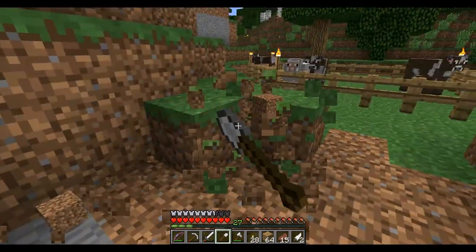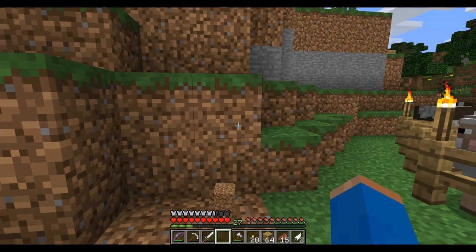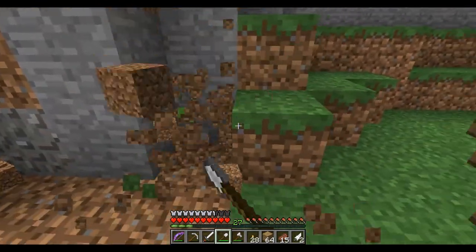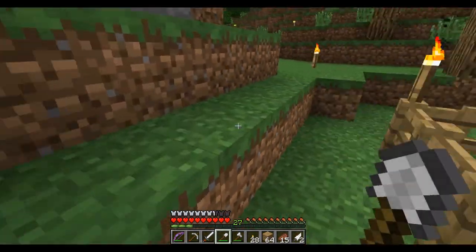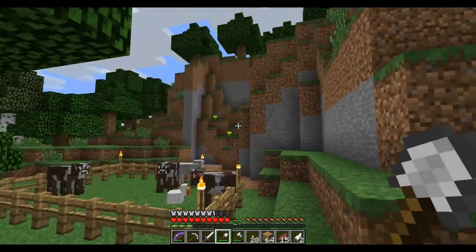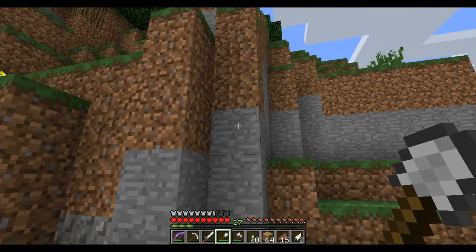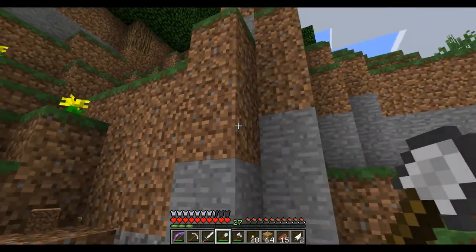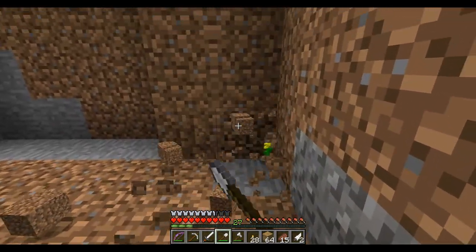We've got to chop away at this whole thing. I'm thinking of making separate pens for each animal. We'll dig up to this line — actually, that's going to be quite big. Maybe we should just go that far back and up. Whoa, frame rate drop — what happened there? We'll just dig away and see how big we want it.